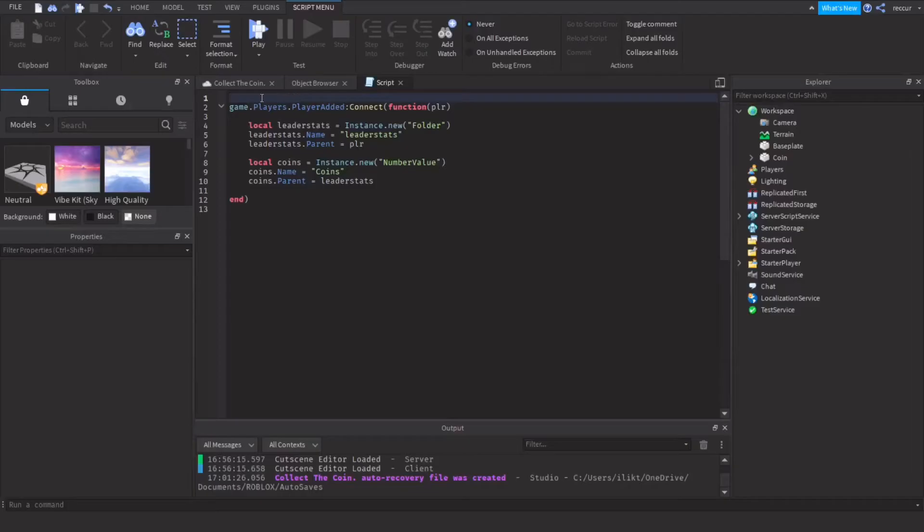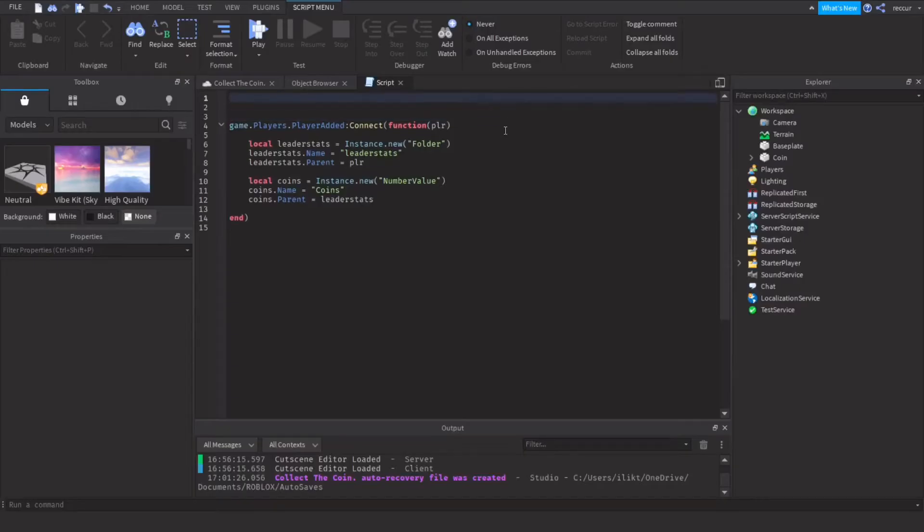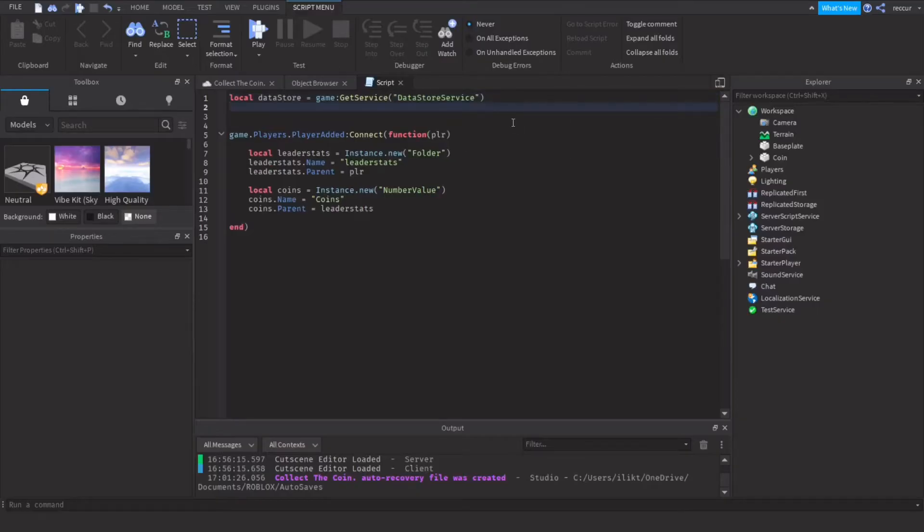So how can we save the player's stats when they leave the game, so when they rejoin they'll have the same amount of coins? First we need a DataStore service, so we'll do: dataStore = game:GetService('DataStoreService'). Now once we've got that, we'll do: local data = dataStore:GetDataStore(). This will make a new datastore and we can name it anything — we'll name it 'stats'.